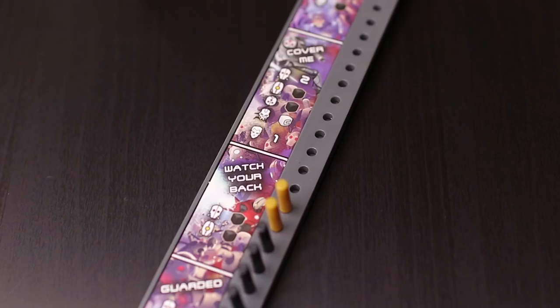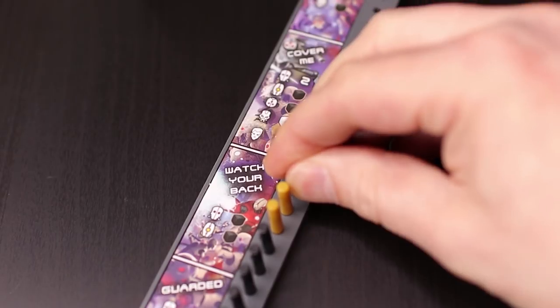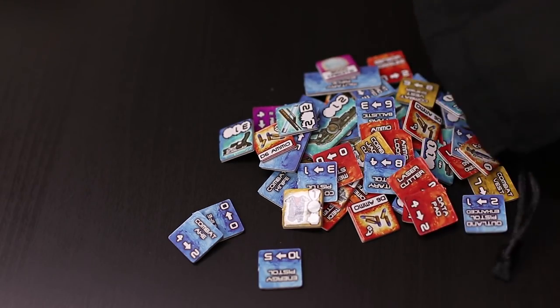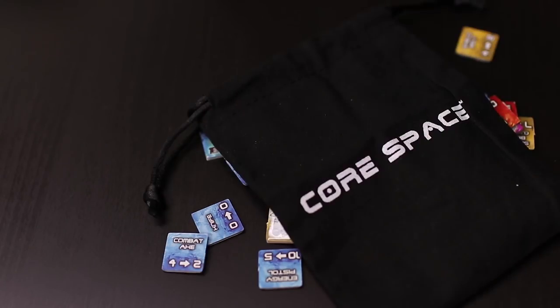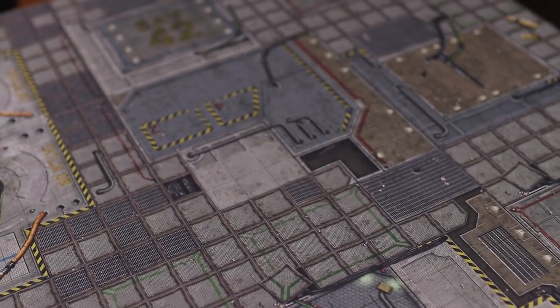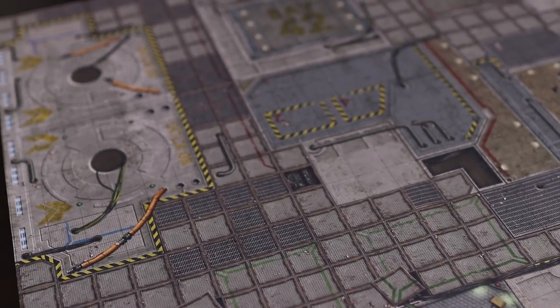The hostility tracker also has a plastic tray which holds pegs to simulate the mood in the game becoming more hostile, changing some game effects — similar to the threat tracker in The Walking Dead All Out War. There are over 100 equipment tokens along with a bag to put them in which has an in-game use. And rather than being a paper mat, the included mat is a printed mousepad-type mat, something I'd usually expect to see as an extra.